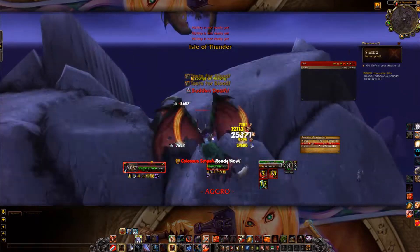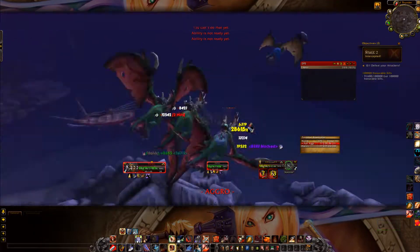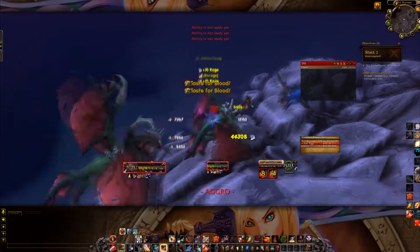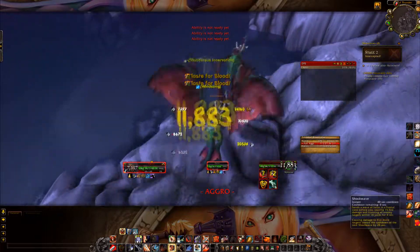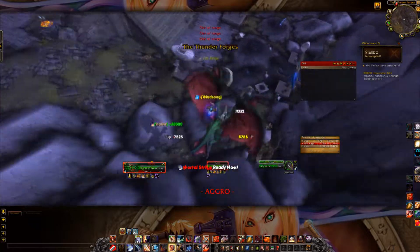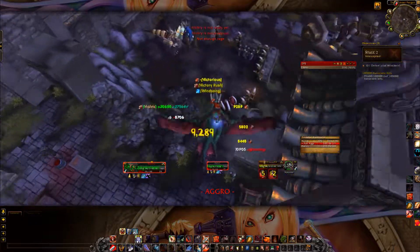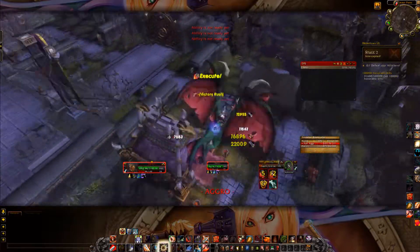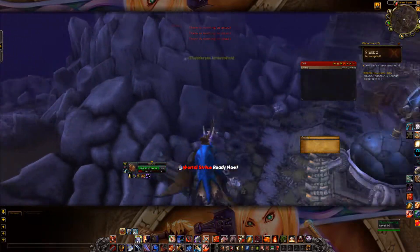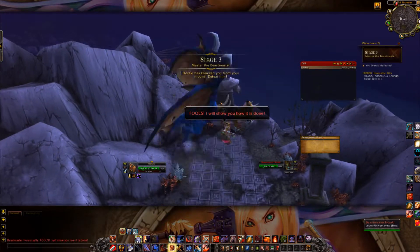We kill the last two, and as we can see three more show up — we keep hammering them down. This reminds me of the quest chain in Storm Peaks where you have to take on the Valkyr — the norn-looking people — and kill them off the proto-drakes they're riding.